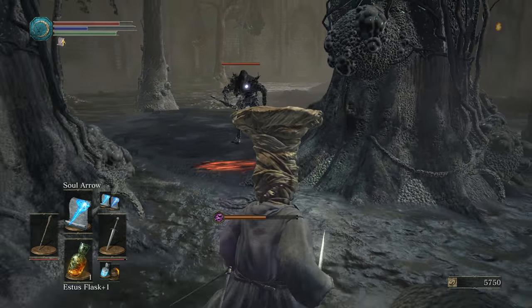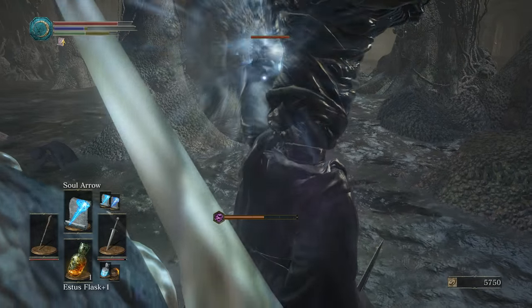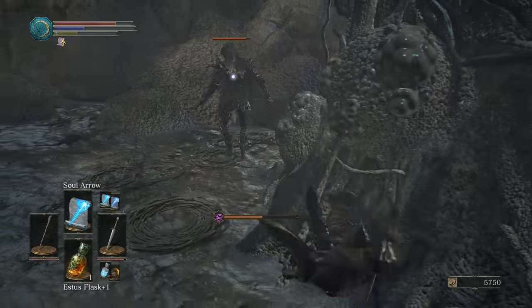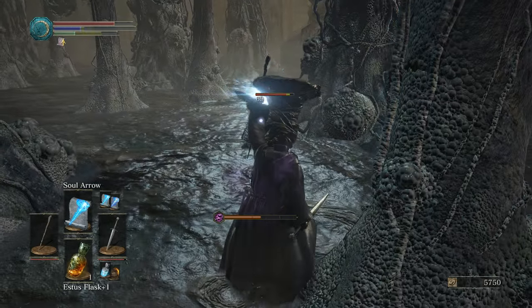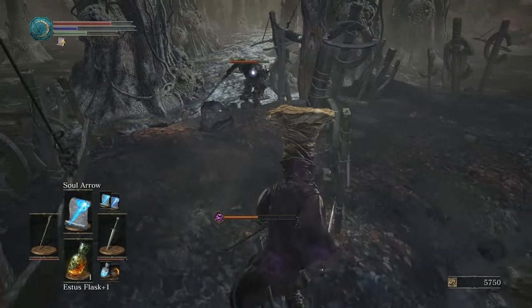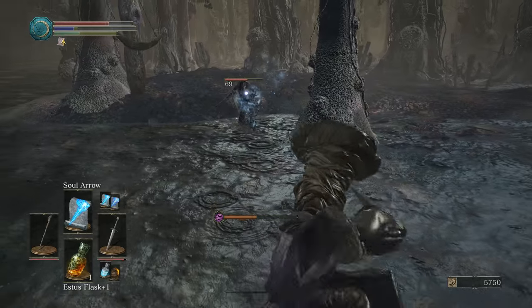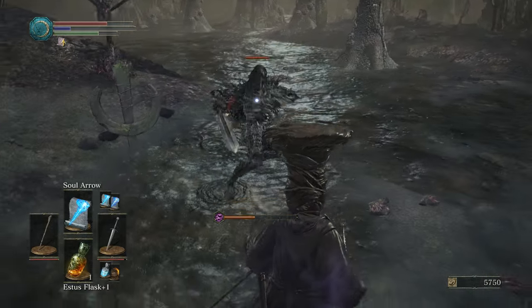Tough enemy ahead. I'm gonna guess this is who you speak of that is tough. But trapped — never trapped, only get clapped. What's he doing with that redness? 69 damage, works every time. That's a nice shield.